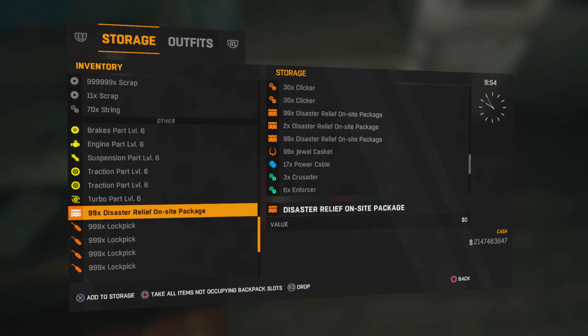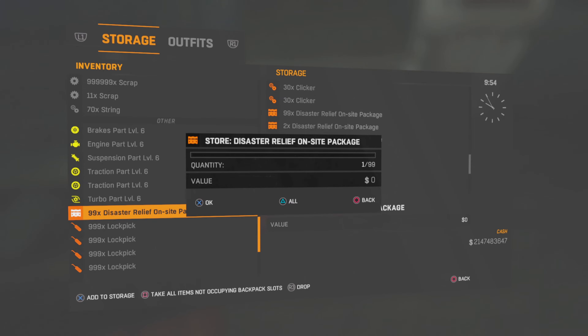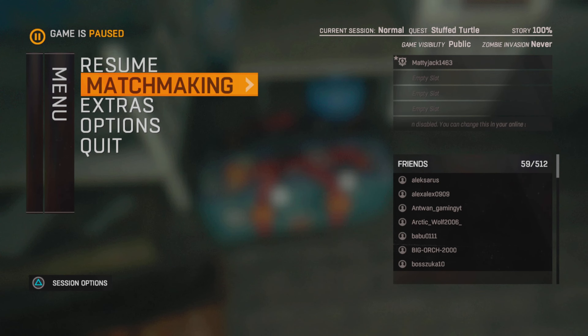First step to this glitch: whatever you have in storage of the packages, you're going to click X to add them to the multi-storage. From here, we're going to back out, pause our game, go to Matchmaking, and click Quick Join.